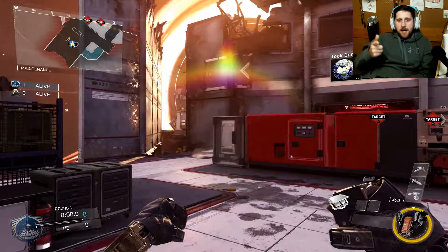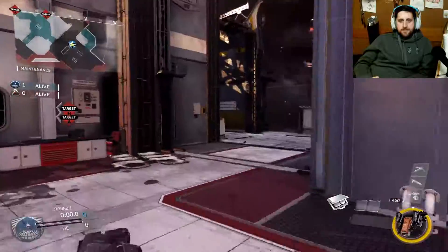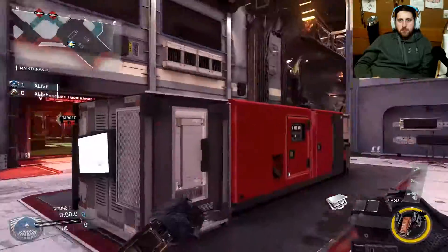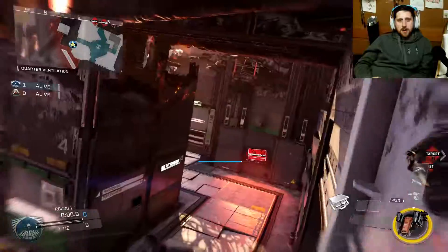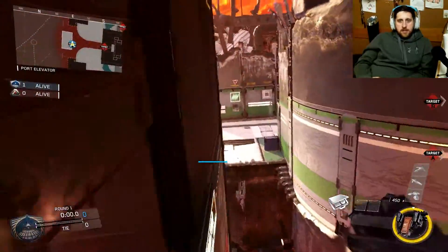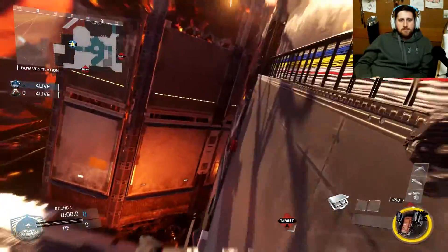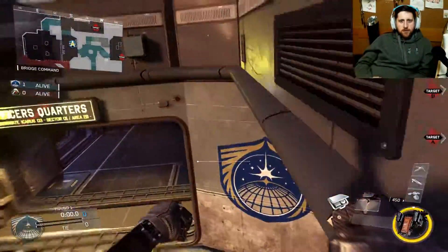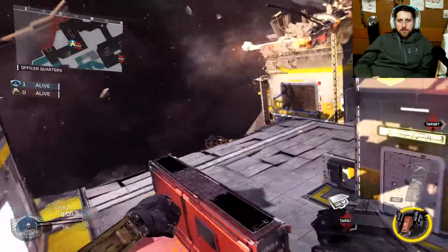I'm just going to start off by showing you what walls are runnable. You can pretty much run on this whole building without touching the ground. This is a pretty small map, nothing too crazy, nothing too hard. I don't think you can run over here — it's hard to run up here — but if you start here, you can run across the whole entire map.